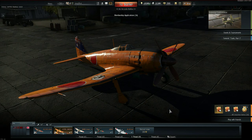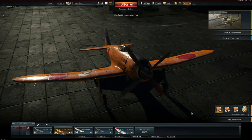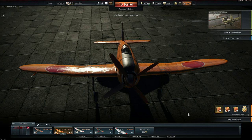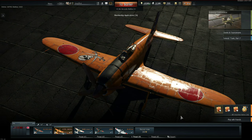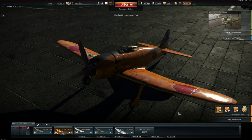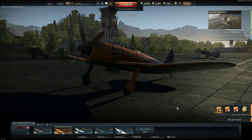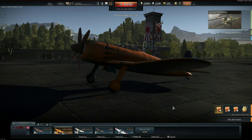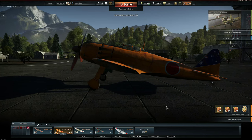This is a premium plane introduced in Patch 1.53. It's Tier 3 and its current Arcade Battle Rating is 3.3, and as I'll show in this video that rating is far lower than it should be. The A7Ms were planned as the successor to the A6M series, designed to be superior in every respect — faster, more maneuverable, better climb rate and capable of carrying a heavier armament. The A7Ms were bigger than an A6M with far longer and thinner wings, providing considerable lift while minimizing drag. The A7M1 is the initial prototype of the series, but was equipped with an underpowered engine making the plane only a little faster than an A6M5.